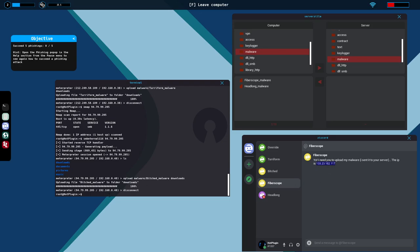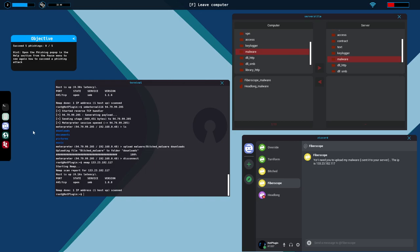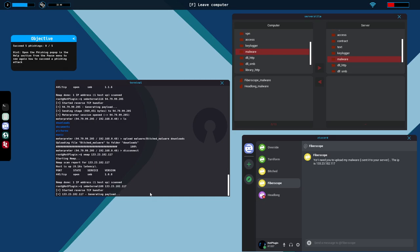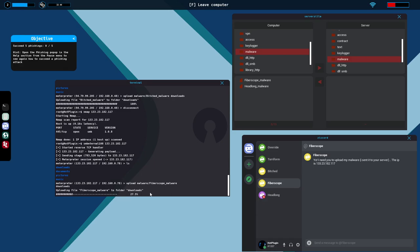Before we do the phishing, let's finish the rest of the malware contracts. We have more malware here — only three this time. The malware filename is usually always the individual's name underscore malware, so if you don't have the folder open you can at least know what it is. SMB 1.1.2 — SMB Eternal with the IP. We upload 'malware/headlong_malware' to the downloads folder. Pretty much every computer has a downloads folder, so you're almost guaranteed it's there and it's a good place to hide malware.